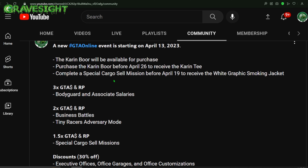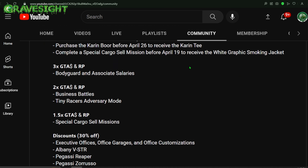Complete a special cargo sell mission before April 19th to receive the white graphic smoking jacket. Not really sure what that looks like, but I'm definitely going to be doing that.